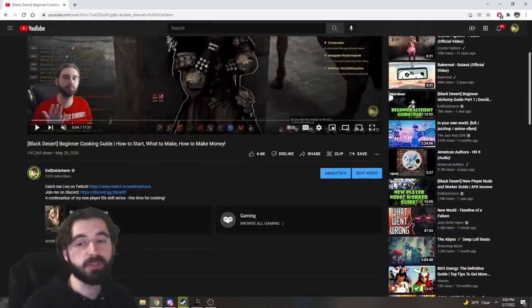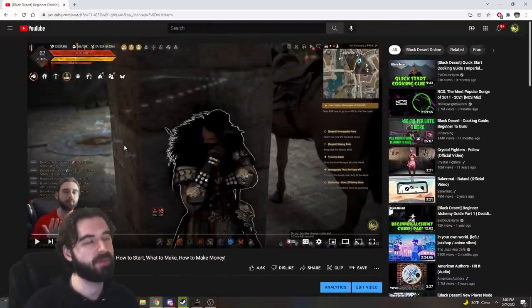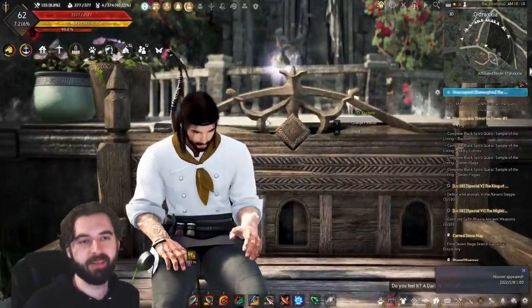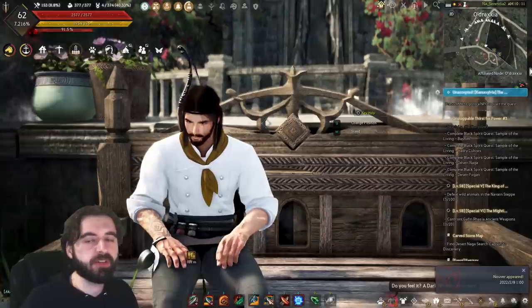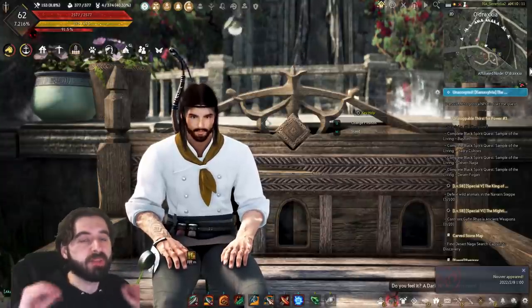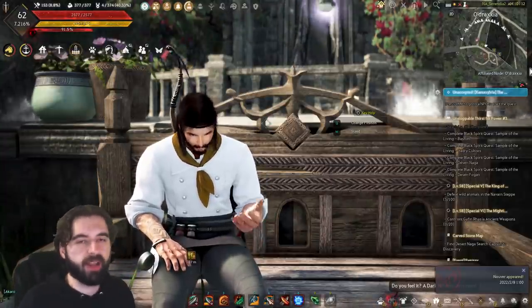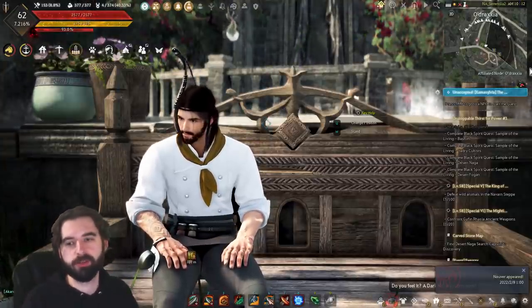Back in 2020, almost two years ago, I put out my first guide to cooking and a lot has changed since then, so I wanted to remake this one so that you guys have the most up-to-date content. I'll be going through a bunch of other life skills as well in the coming weeks, but I wanted to start with cooking because I think cooking is the most important life skill in Black Desert. I think everybody should do it, even if you're a full-on grinder and hate life skilling.